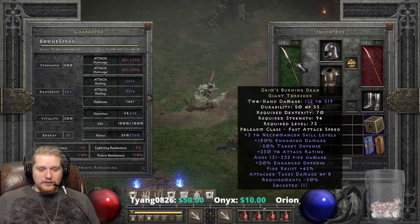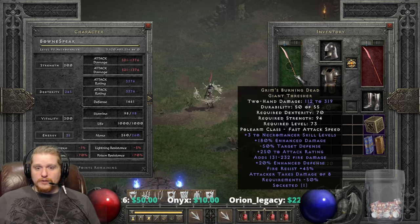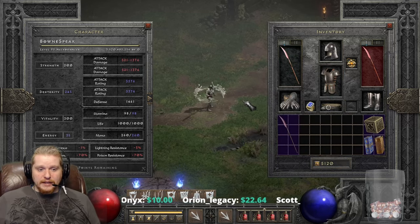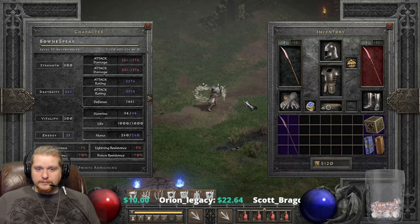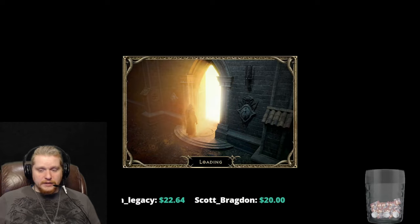If you were going to use the non-Ethereal one, you'd probably want to throw a Shael rune or a 15% IAS jewel or something in there, because it's fast but it's not really that fast, as you can see. So a little bit faster might be nice.